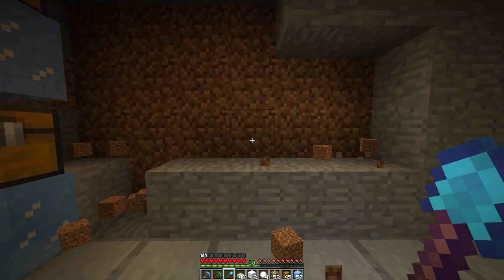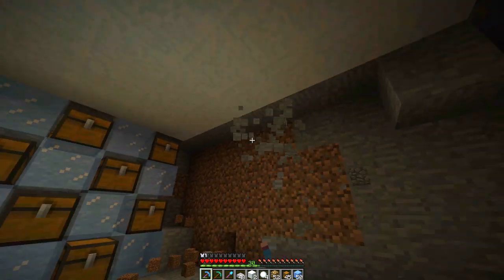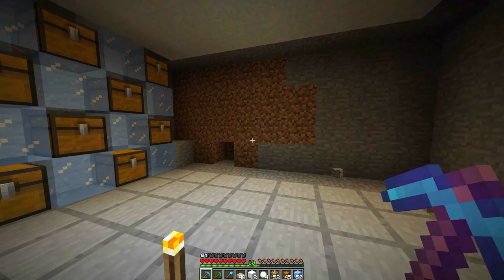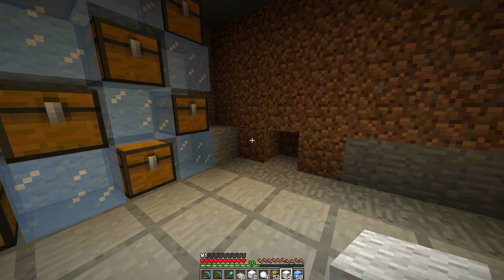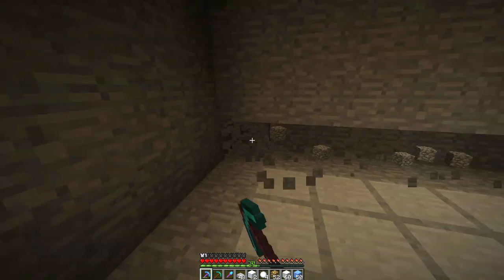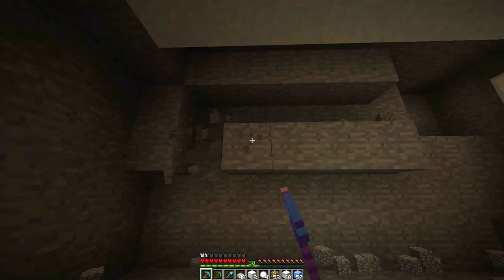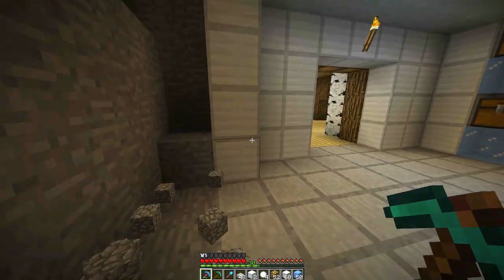So let's start with craftable ideas. The biggest one I've talked about in a few videos is the big sign idea — where you would fill the entire crafting window with signs, and in the center place a piece of dye. The dye would be your font color — whatever dye you placed in that center block surrounded by signs would be the color of the text. That would create a giant sign instead of just that measly little one-block sign.